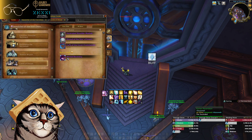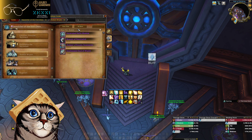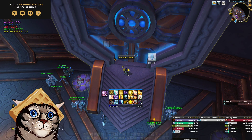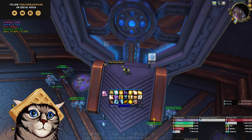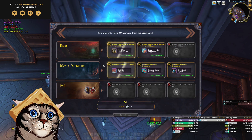Hold on — the priest ring drops if you're in a shadow loot spec, right? It has to. Loot spec shadow — yeah, okay good. I wanted to double check that last week just because I'm too dumb to know. We're looking for a priest ring.